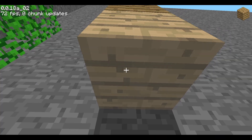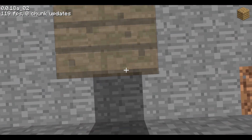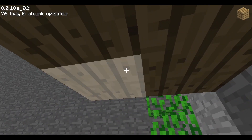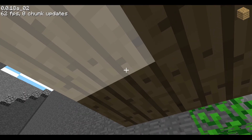Now we can combine the two bugs. If I look straight down, go into build mode, and start spamming jumping and left click, I can actually place blocks above me to the side. This is a pretty cool bug — it allows you to place in an area you're not looking at all.